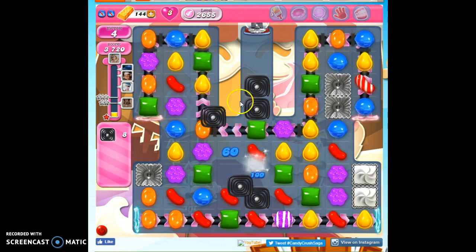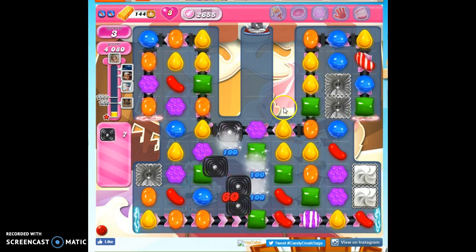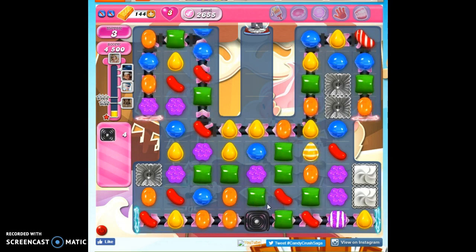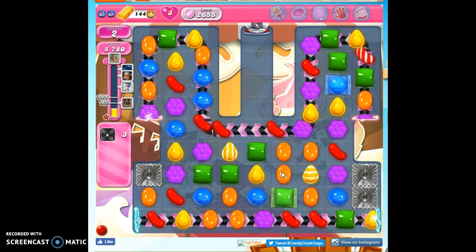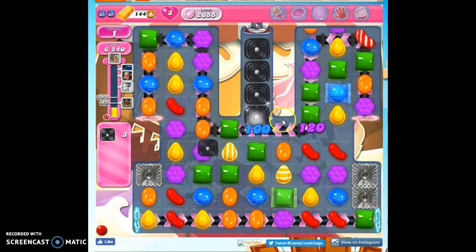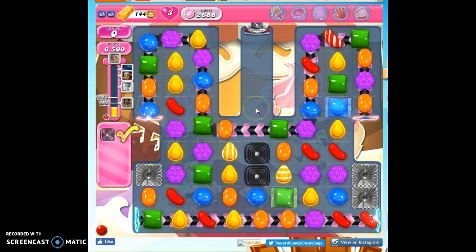There we go. There's more. Collect that licorice. Keep going. Okay, I think we've got this one now. We've got a lot of specials to help us out. I'm going to try to make this nice striped wrapped combo here. We can do it. With one move left, I've got a move that will take out two. So that's how I beat this level.